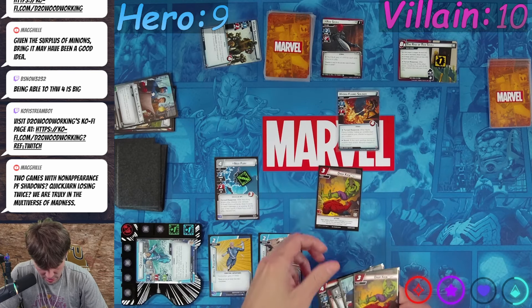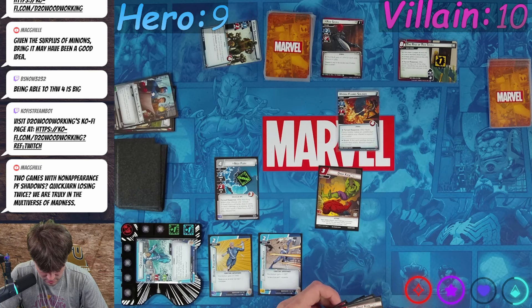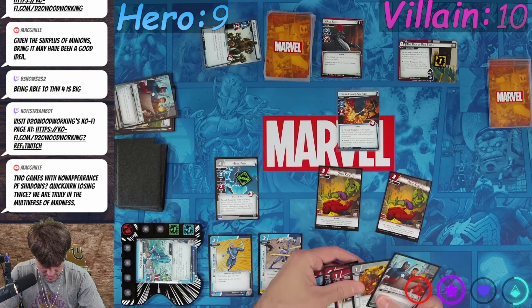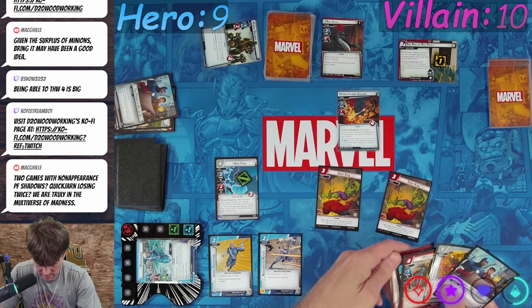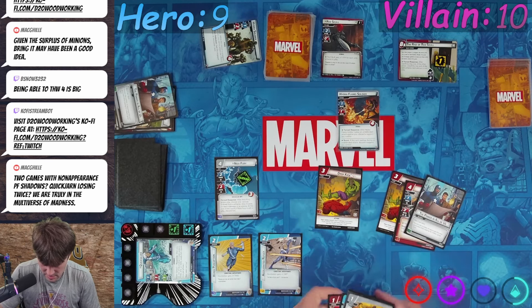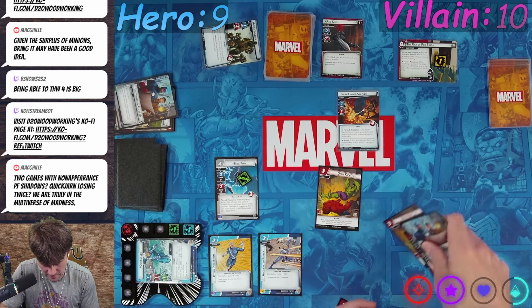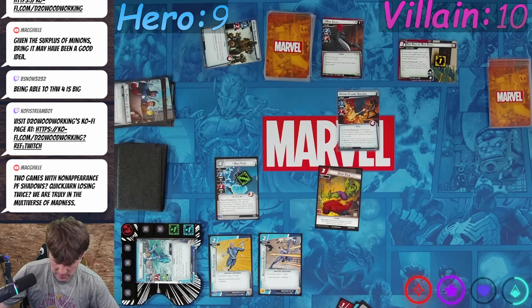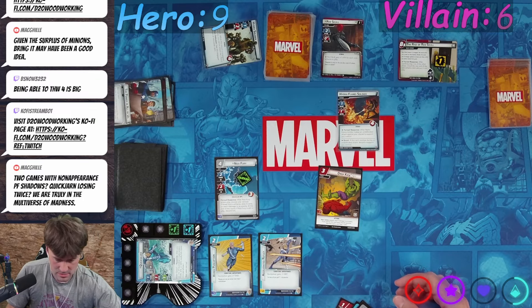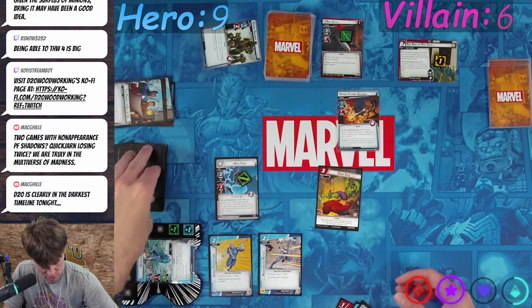All right, I want to do Drop Kick. We're gonna throw away a Drop Kick, a Wolverine, and Empower — all four fists — to do Drop Kick. We deal four damage to Red Skull: one, two, three, four. We used only fists, which we did, so we get to stun that enemy and draw a card.